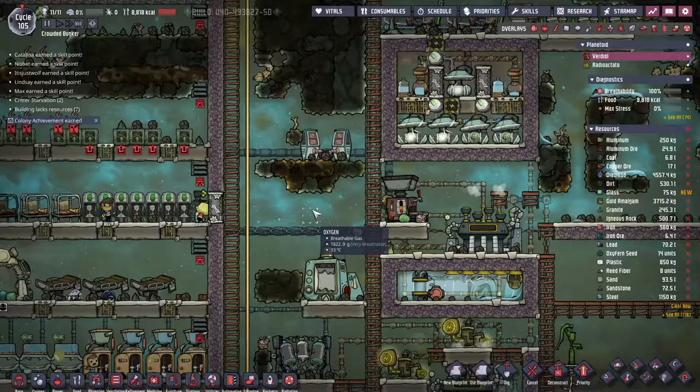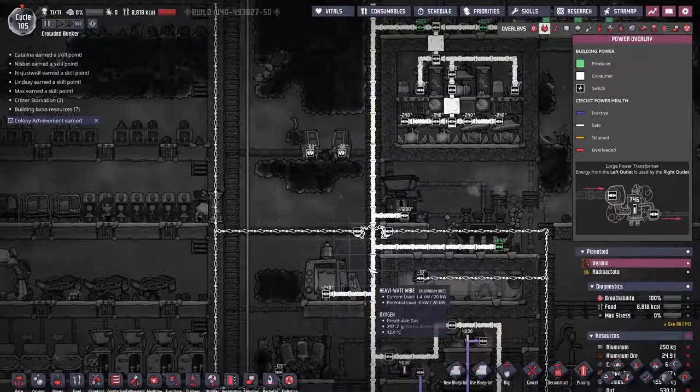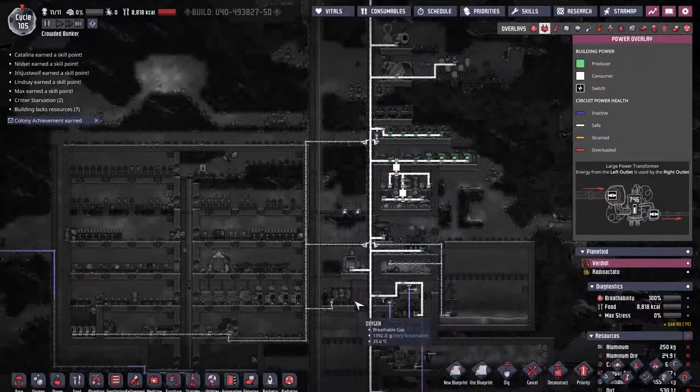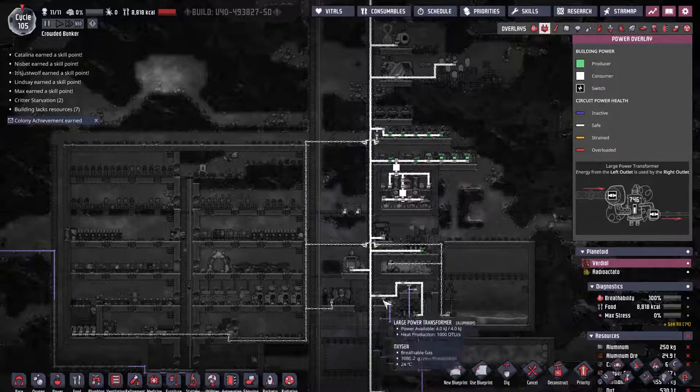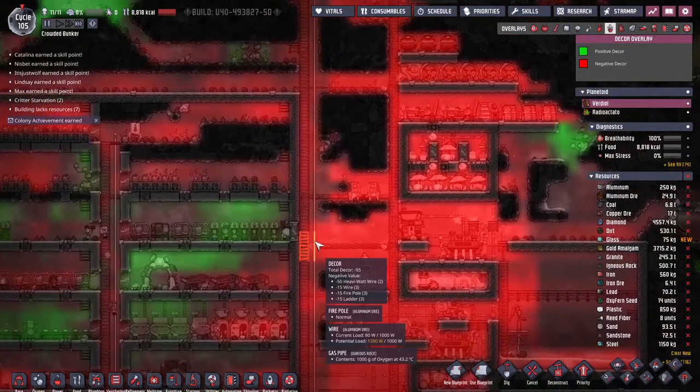For heavy watt wires, avoid running them through the base. I'm demonstrating here in a real base from my most tubes record attempt playthrough, where I have a heavy watt power spine that runs the full height of the map. Rather than putting this down the main access ladder and pole, I have a secondary ladder offset by at least 6 tiles. This minimises the decor penalty experienced on the main transit route.